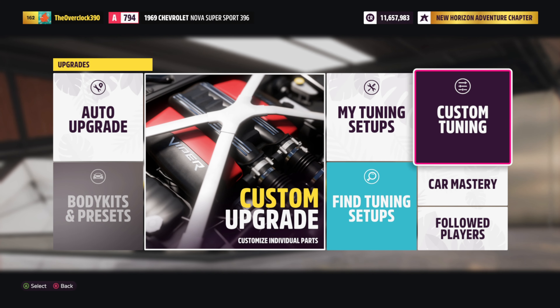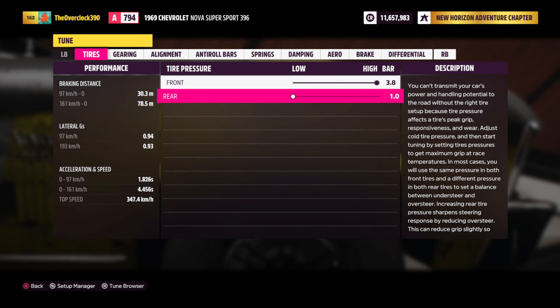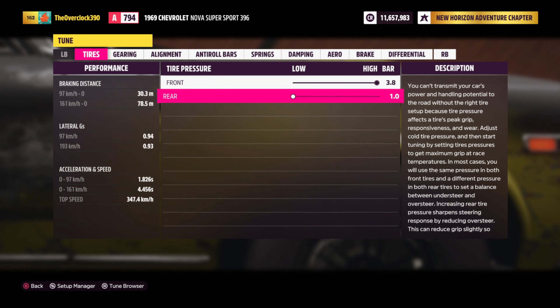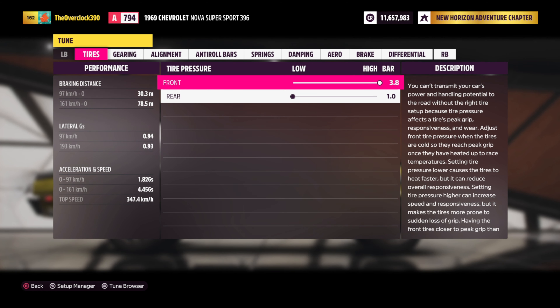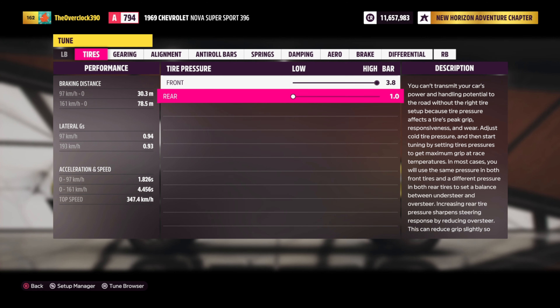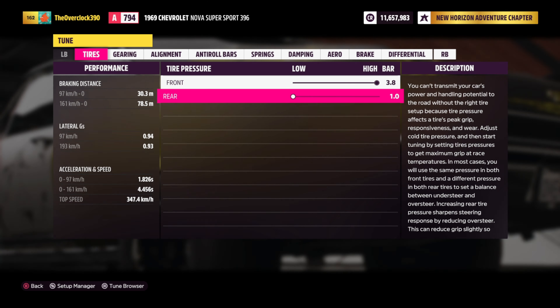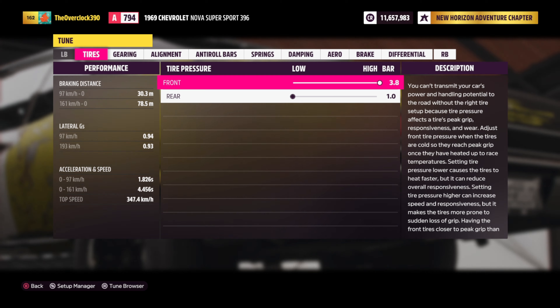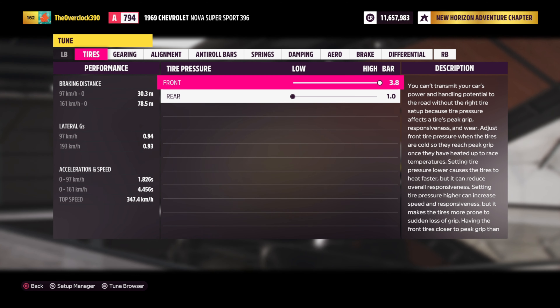Let's quickly jump into the tune. Because the car is rear wheel drive, we have the rear tire pressure at one, and the front is all the way up. The less the tire pressure is, it adds more drag which adds more grip. The higher it is, it creates less drag but helps with top-end stability.